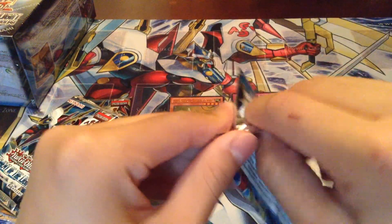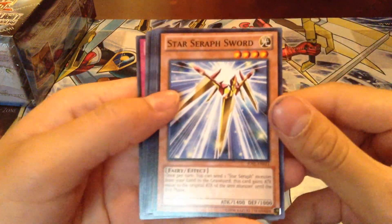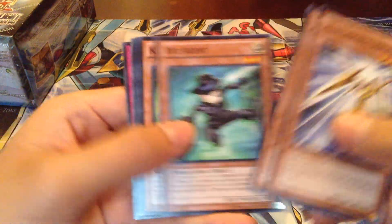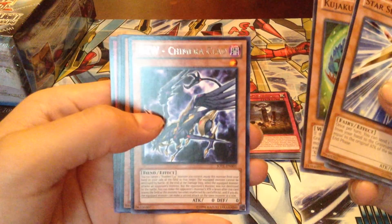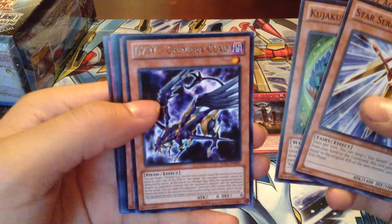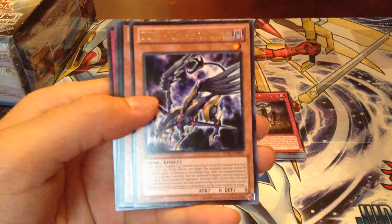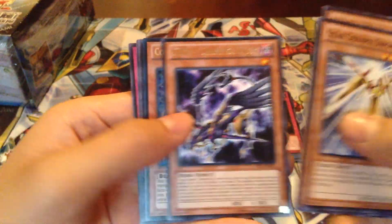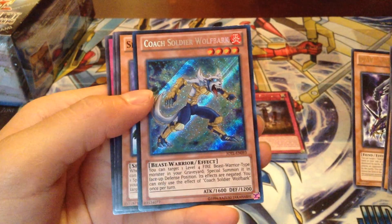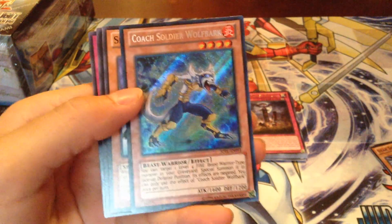Alright, next pack. Star Seraph Atmosphere, Dixie Agent, DZW Chimera Clad — I'm guessing the D stands for Dark, I'm not sure. And — ooh, nice! Yes! Code Soldier Wolfgark. Yes, finally got him!